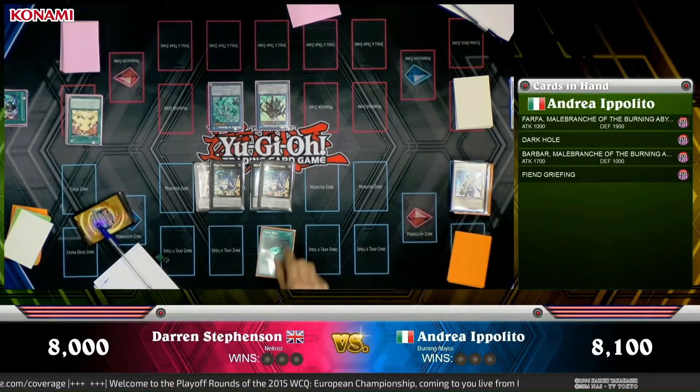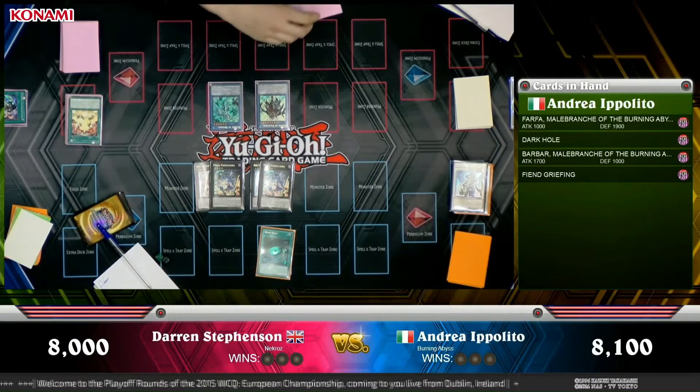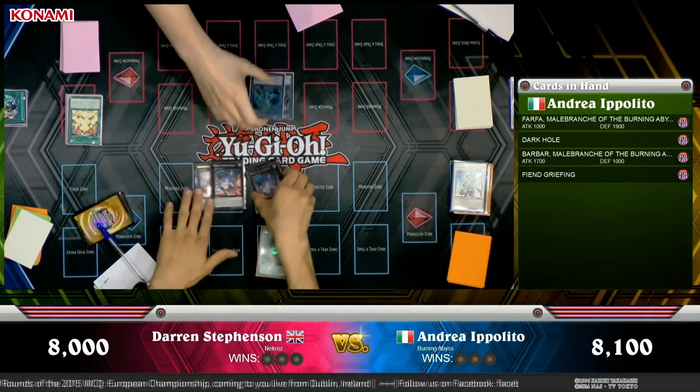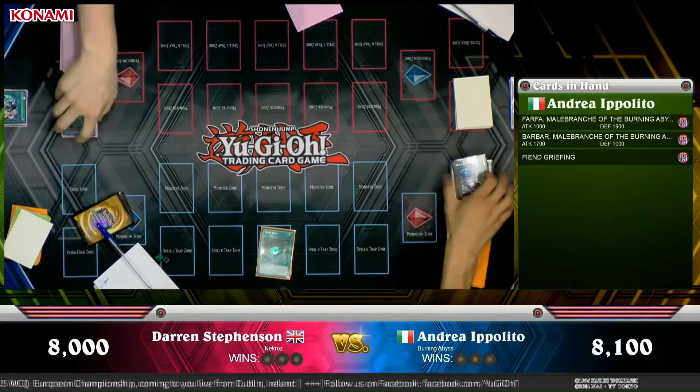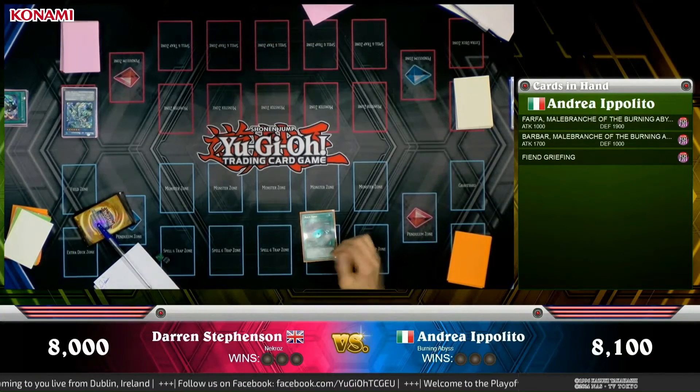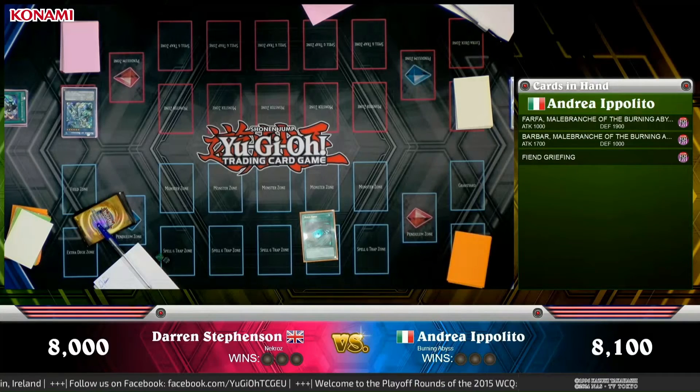This actually leads into the winning play. So we were talking quite a lot about how these Downer Magicians were protecting the Dante's so that they could definitely get sent to the graveyard. That's exactly what this Darkhold does here — so even though those Downer Magicians get taken away from the field, they get to use the Dante effects and just replenish the hand of the Burning Abyss player. And it just gives him more options to throw at his opponent and take him out.